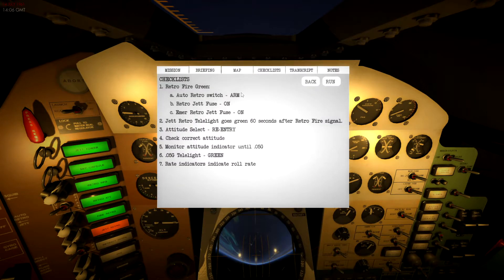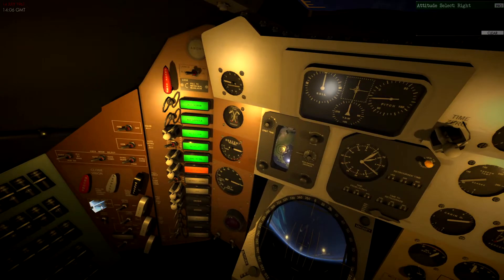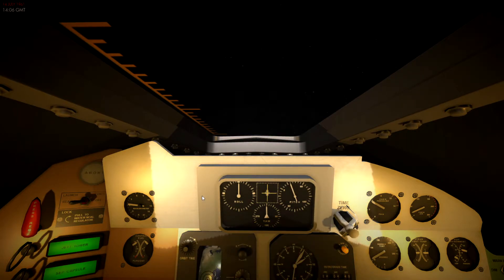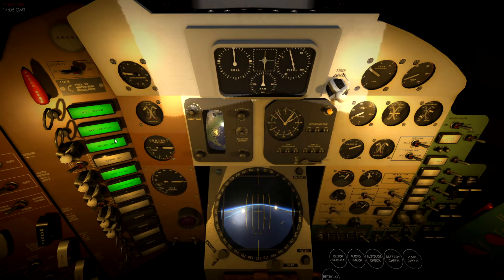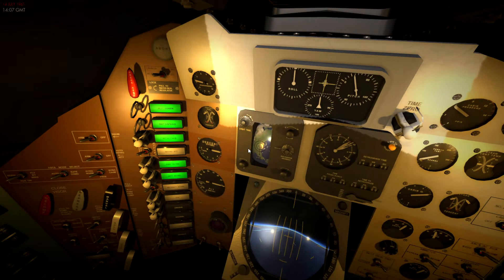Now we've got to look at our re-entry checklist. Retro jettison needs to be armed so we can jettison those, then switch the fuse back, and attitude select needs to be in re-entry attitude. Retro rockets have been jettisoned and it's going to maintain our re-entry attitude. You can see the retro rockets floating off into space. Back in the cockpit — you can see all the stages that have happened on the left. Apparently you can mess about with fly-by-wire here too, but to make sure we're in the right attitude and don't burn up, I'm going to leave that in auto.